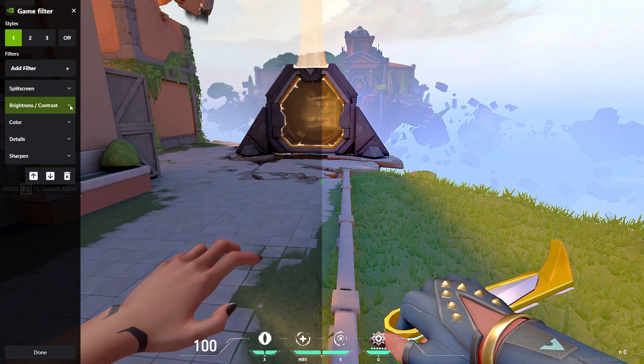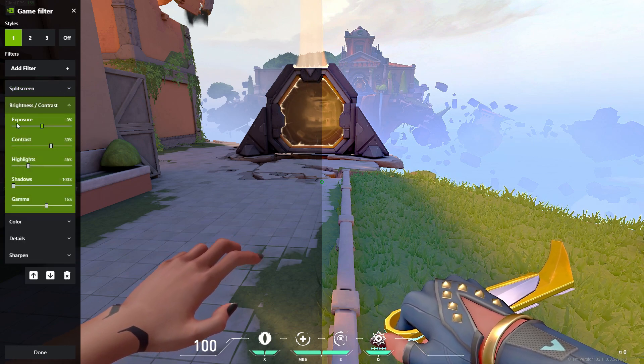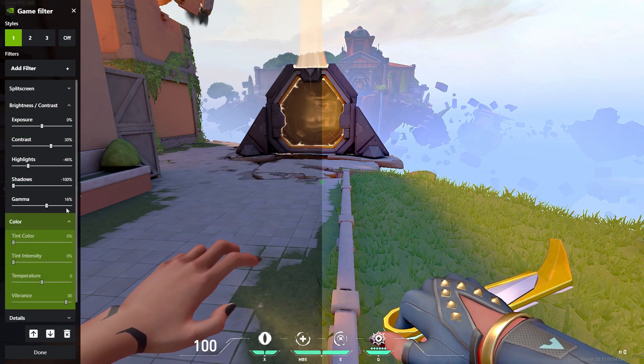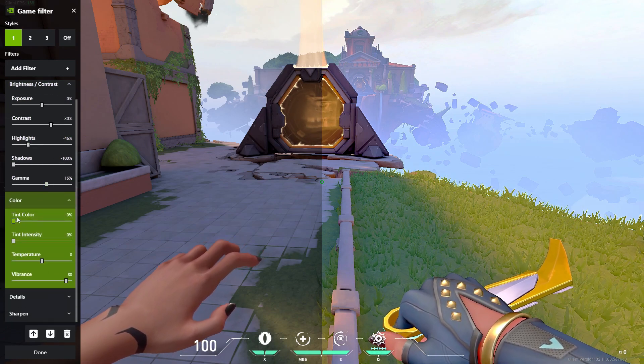The settings for this are: Brightness and Contrast — Exposure 0, Contrast 30%, Highlights 46%, Shadows negative 46% — wait, Shadows on negative 100%, Gamma 16%. You can pause this video as I go through this. For Color: Tint Color 0%, Saturation 10%, Temperature 0%, Vibrance 80%.